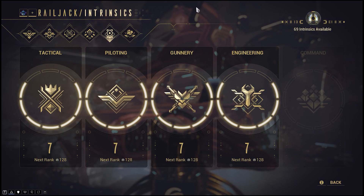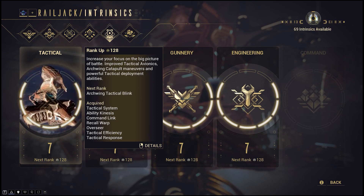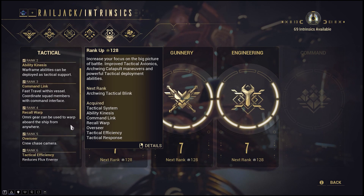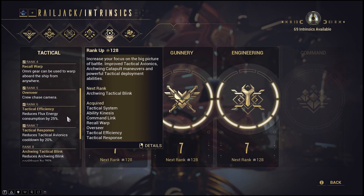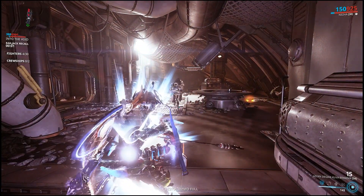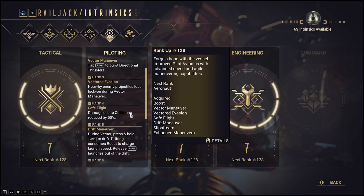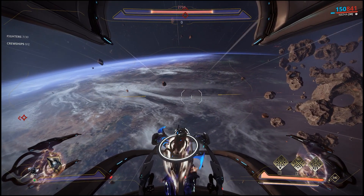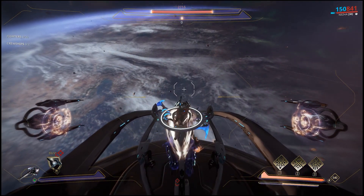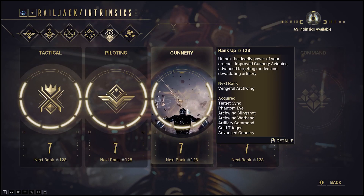Let's move on to Intrinsics — this is Railjack affinity. Intrinsics are earned like affinity and you split them by 4 segments. Tactical buffs tactical avionics, as well as granting you special abilities to interact with the tactical menu. It's recommended to reach rank 4, which will provide you the ability to teleport back to your Railjack from wherever you may be on the map. Piloting, as the name suggests, relates to assisting your piloting abilities. Rank 1 allows you to use boost to move quicker, while rank 2 allows you to use a directional thruster to thrust your Railjack a few hundred meters in one direction. Gunnery helps with your turrets and your Archwing.